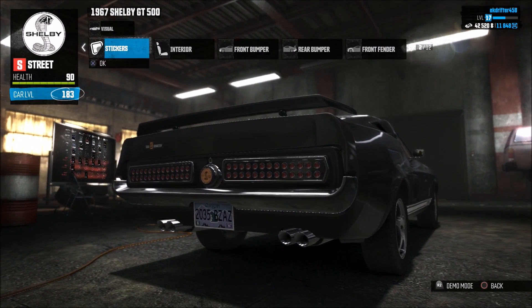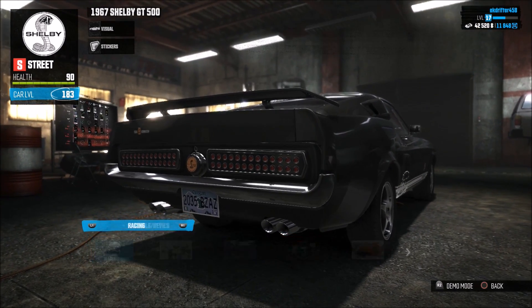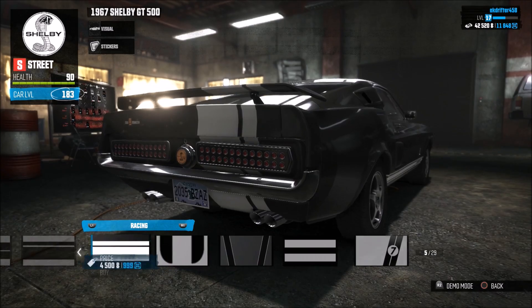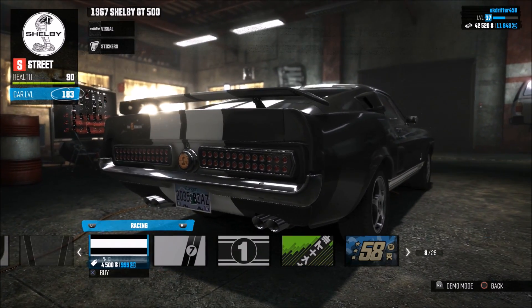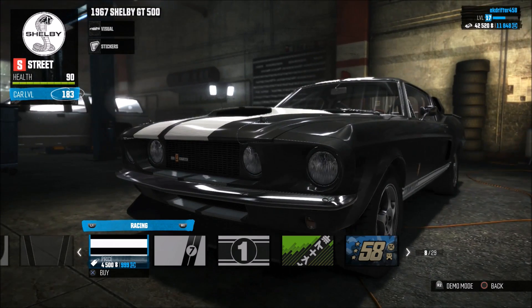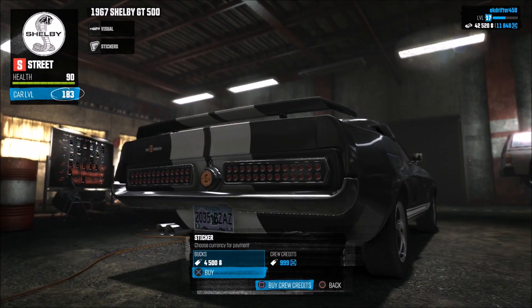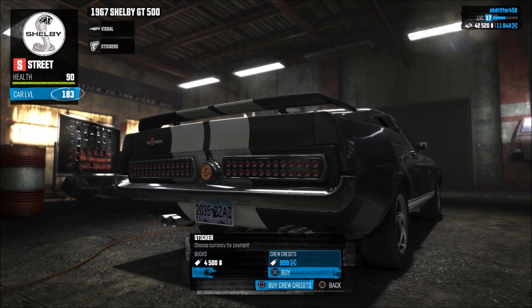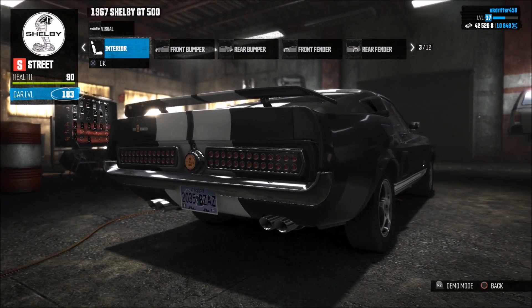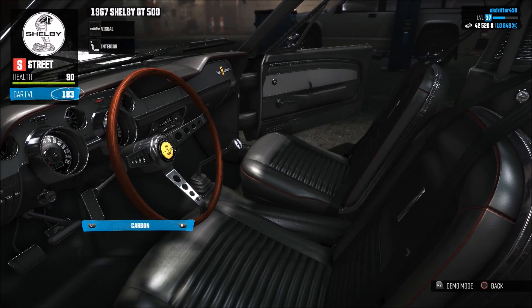We'll go for that anyway. Stickers - where's the stripes at though? Thanks for all the support recently on these videos guys, it really does mean a lot to me. Oh my god, is that the right length? I think it's about the right size of stripes that Eleanor has. We're going to go for it anyway - a thousand bucks? No, we're going to pay with crew credits, not four thousand for a stripe.